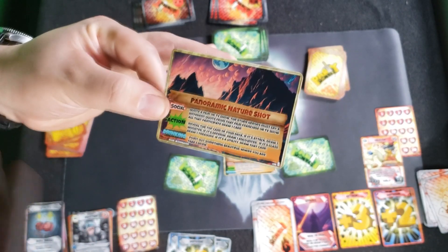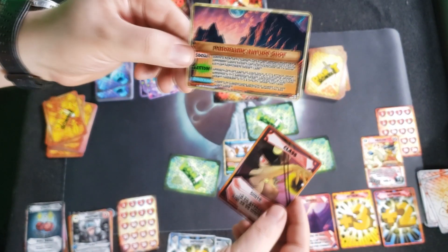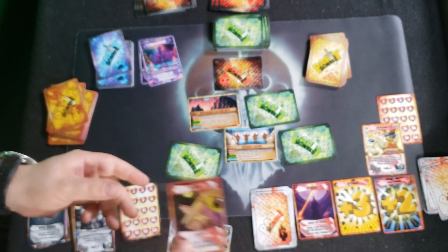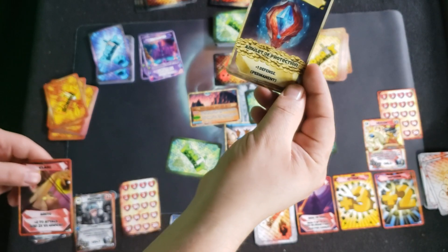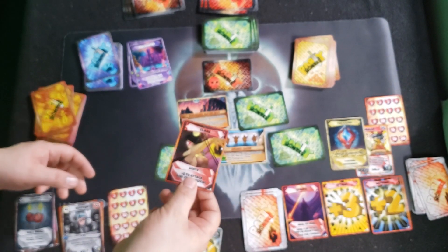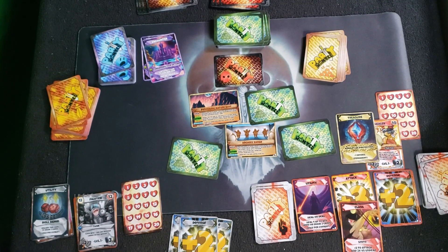Let's try the healer out and see what we get — class! So if it's class, draw one treasure. The healer gets the Amulet of Protection plus one defense, and it's permanent. The healer just adds that to their character, and that card goes into their hand. There's no hand limit, so there's that.